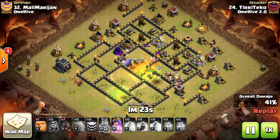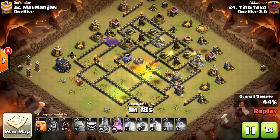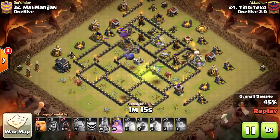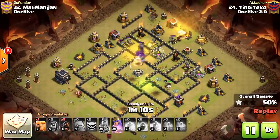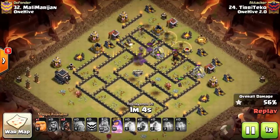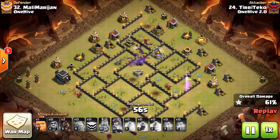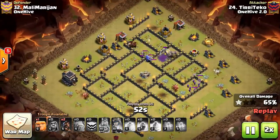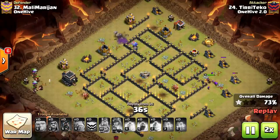At this point we're going to start trickling the Hogs in. There are a few Spring Trap locations we have to be aware of, but for the most part our Kill Squad is still alive and well. Our King did die, but it's not going to make much of a difference. The Heal was not needed with these Hogs, due to how far we got in with the Kill Squad. The Queen is still up with her ability, and the last defenses are going down. All we have left is a Tesla Farm and a Mortar. A great attack by Tiritiko for One Hive 2.0.